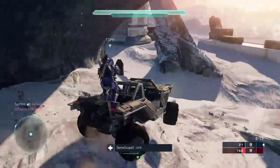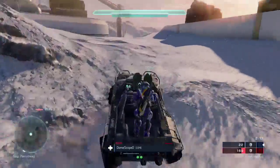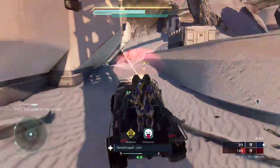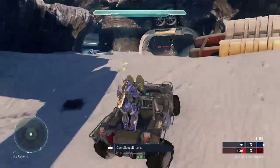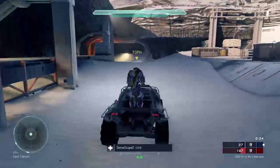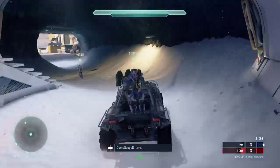Another advanced tip: if your gunner starts getting damaged really bad, just have him hit the jump button and he can jump right into the passenger seat — hopefully he won't get hit as hard not being up on the gunner seat. Then you can let his shields recharge and have him jump back into the gunner seat. So just hit jump when you're in the Warthog and it will switch you to the open seat if there is one. That's a good strat.